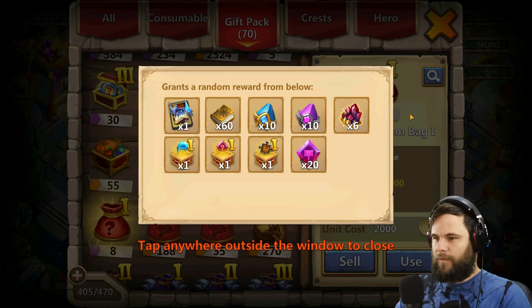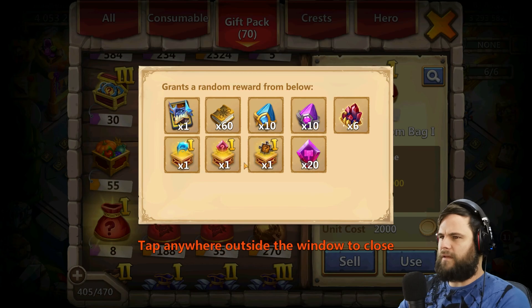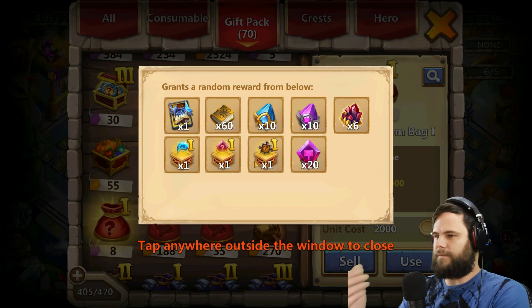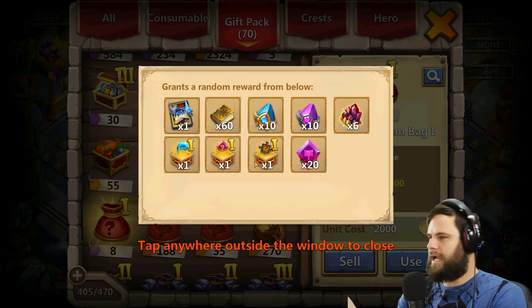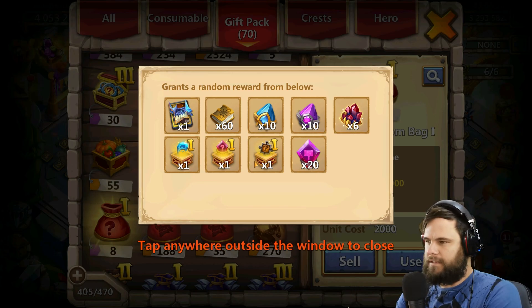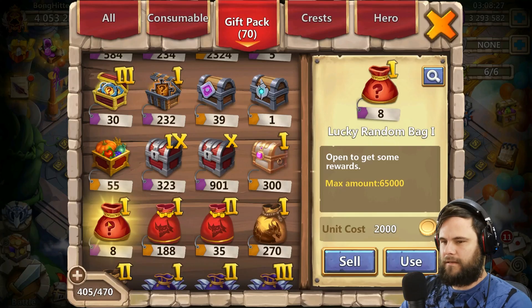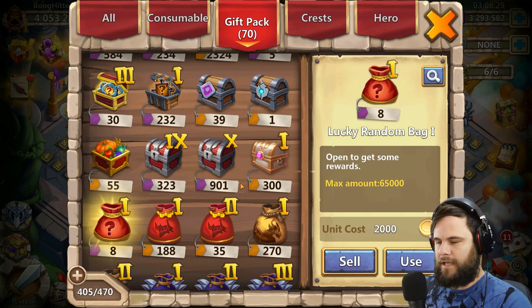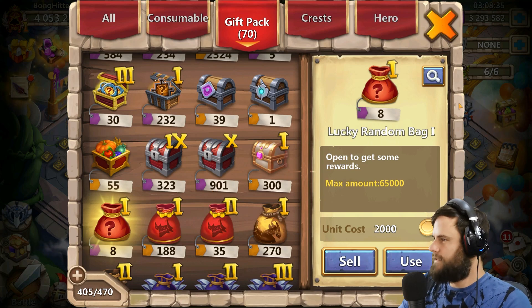We all know we want Dynamica because out of the mystery bag it's the weirdest bag in the world — it gives you 20 prestige, six Capstone Rubies, 60 books, 10 rocks, and then one box of each, and then a Dynamica. The jump from what you're getting to a Dynamica is just so large, you would think they would give out a lot more, but that's what you get.